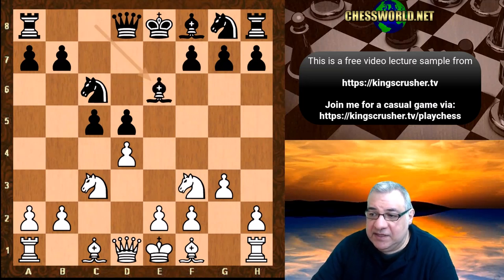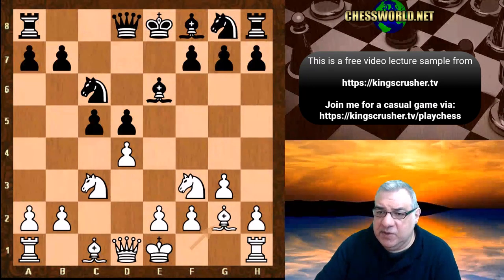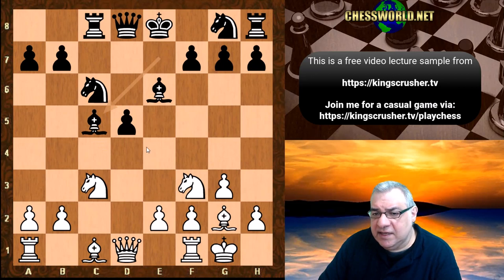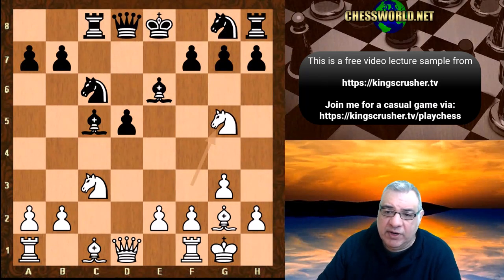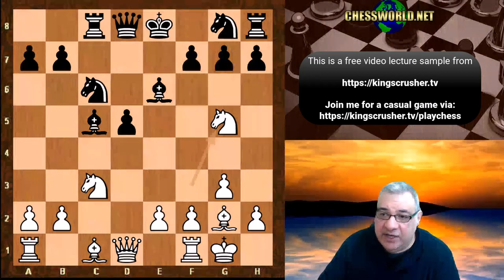We have Bishop e6, Bishop g2 — it provides king safety for white and tries to neutralize black's counterplay. We have Bishop e7, white castles, Rc8, dxc5. So black gets an isolated queen's pawn but an active bishop looking at f2, which can be dangerous. Now here a great decision: Ng5. White is not obsessed with keeping black saddled with the isolated queen's pawn.